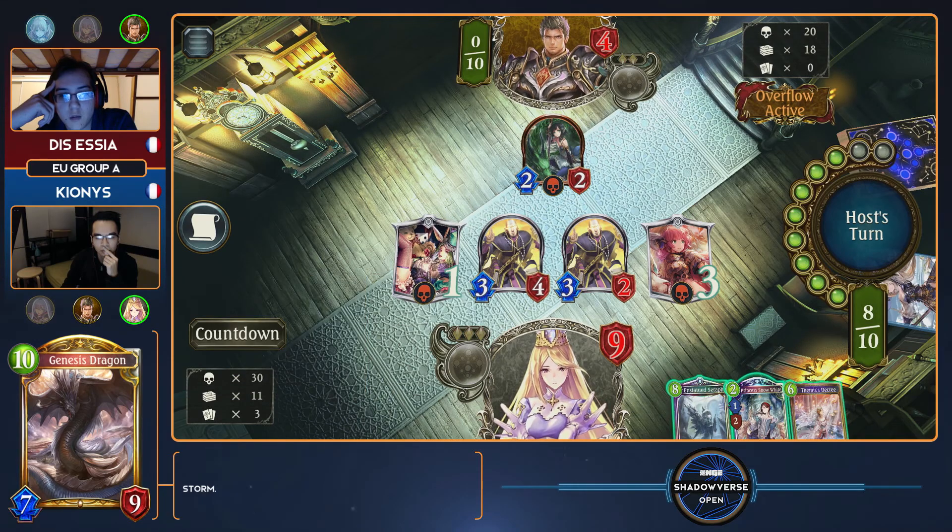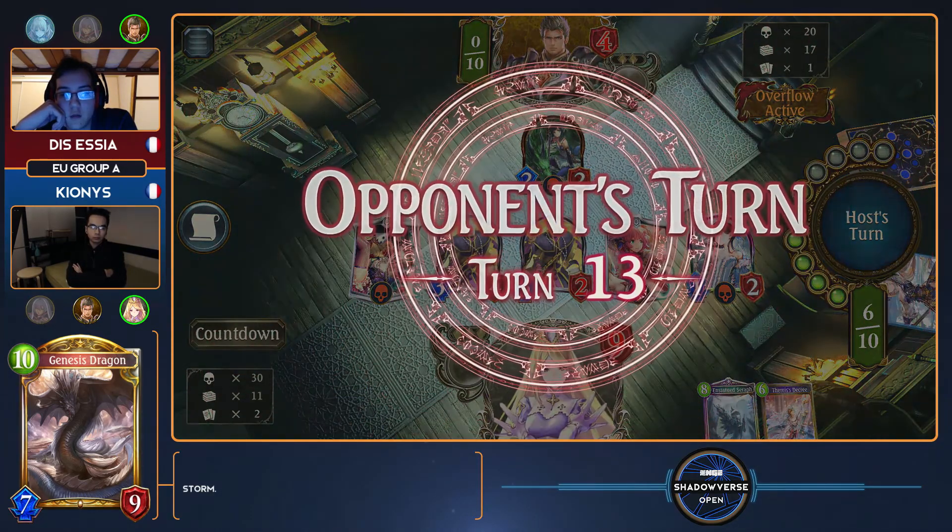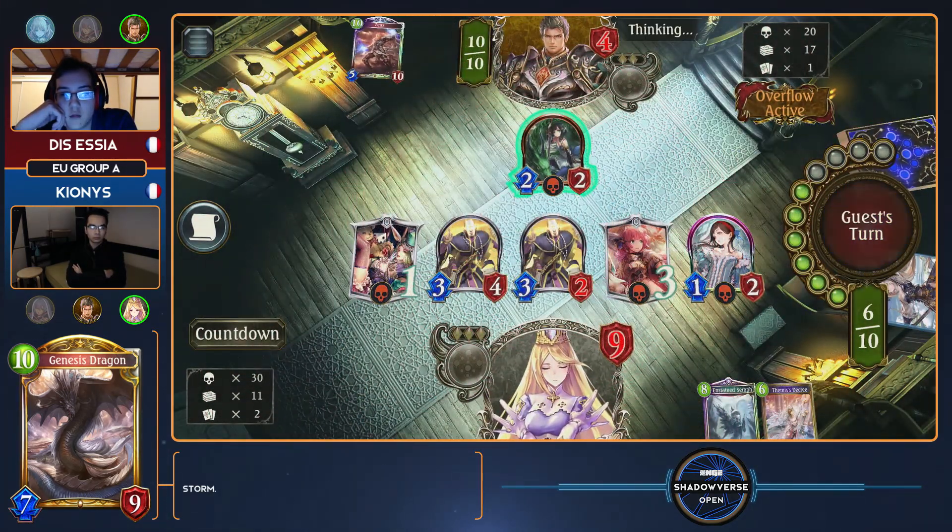I've seen how many Genesis Dragons this game — I feel like only two. Is Essia playing a third Genesis Dragon? He only plays two, so knowing this, he's playing around that very precisely. He knows at best he's going to have to play around a Zeus here, but he doesn't have the burst left in one card to win this. So Kionis is in a great spot here. I actually feel like if he had played the Seraph, he would have won the game already and taken away any possibility of losing.